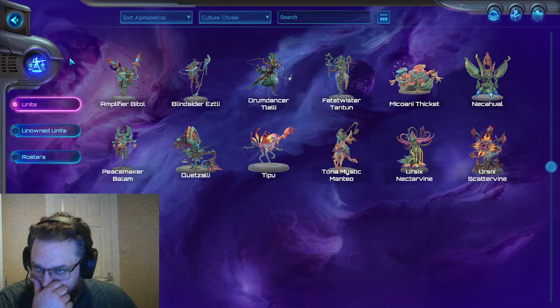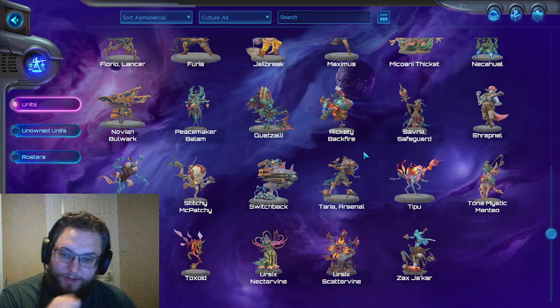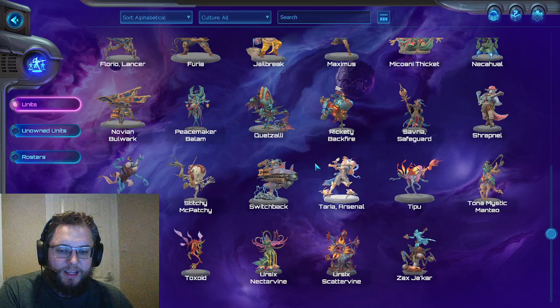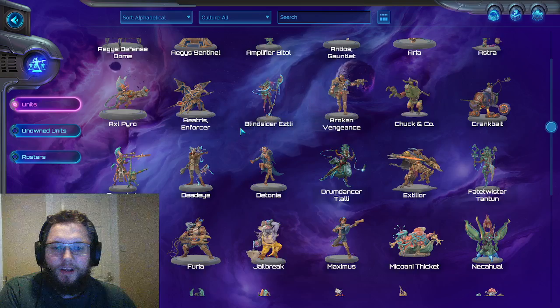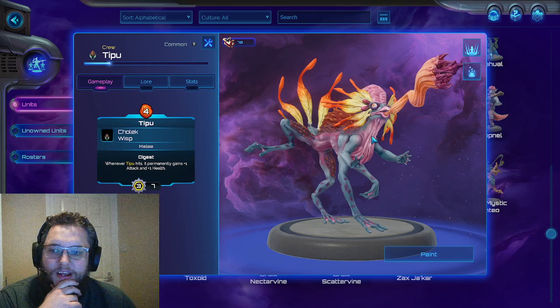One of the things I wanted to do was try something a little bit different — building lists around one specific crew member. Not a captain, a crew member. These lists have to function on their own; they have to still cope if we don't draw that one crew member. But we need to be focused around playing that one thing the best we can. I think one of the most fun units that we don't get to use, because it's not the most powerful so far, is our little friend Tipu.